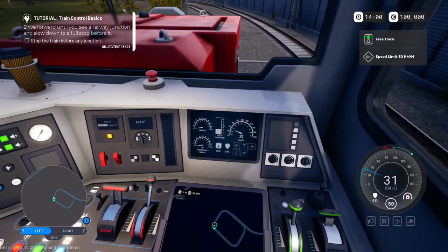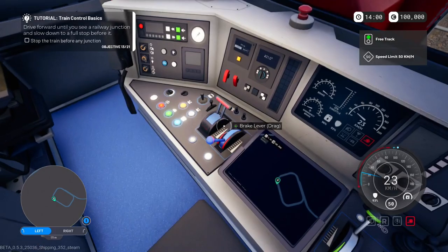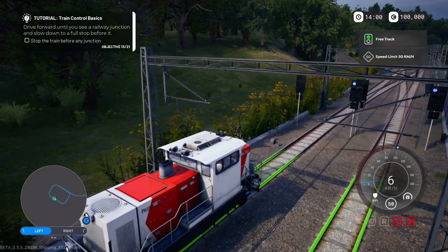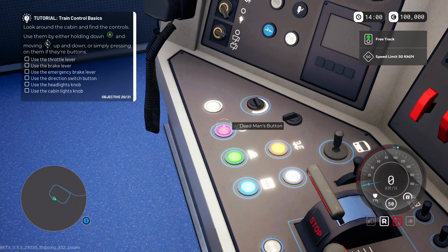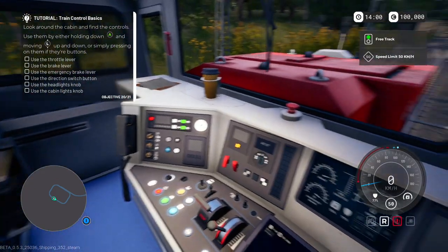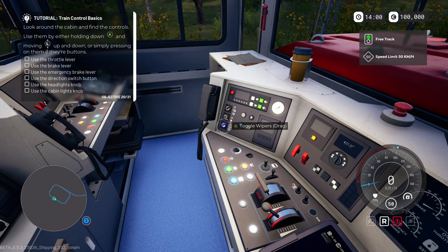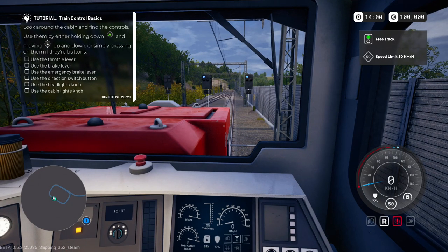Stop the train before the junction — hold on, why is it doing that? I'm pulling it right, pulling my train. I need to slow this down — handbrake, emergency brake — beautiful. Wait, what's this dead man's button? That's the one that's beeping. I'm clicking it. Okay, we're good. Let's turn off these wipers since we obviously don't need them. You gotta use it with the stick — that makes sense.